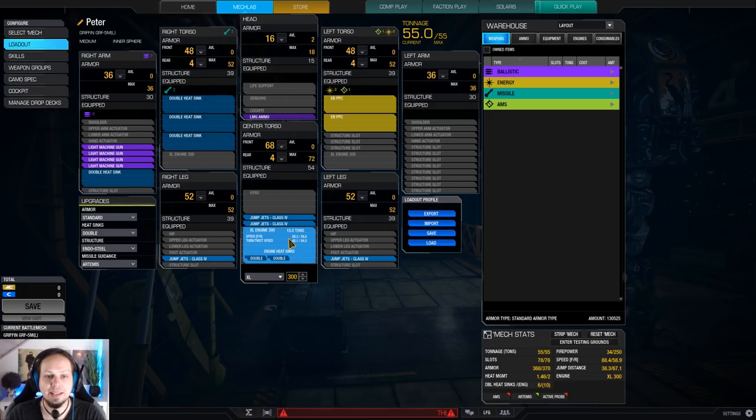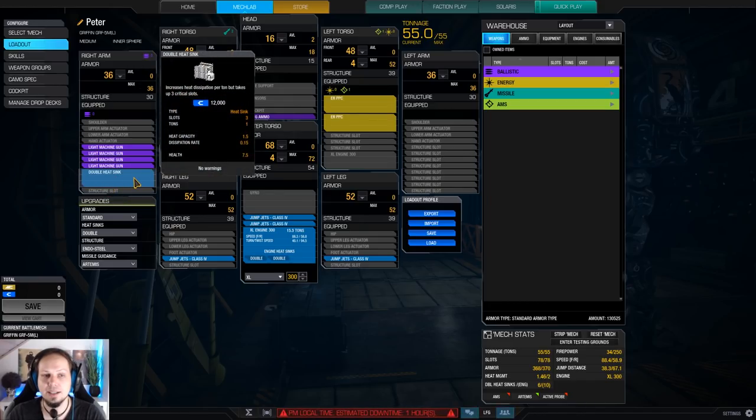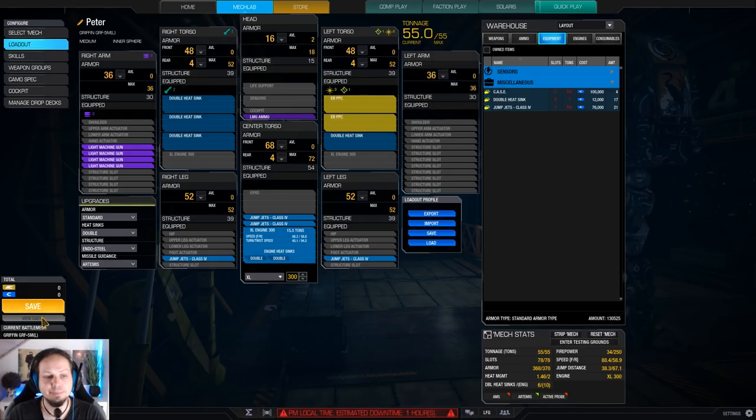We got an XL300. The 300 mainly not for the mobility, but for the fact that we can take a bunch of double heatsinks in here - two slots available, and then there are four more in the side and in the arm. Actually, if you lose the arm, that's not as big a deal as having the heatsink in the arm. Also we get crit padding here.